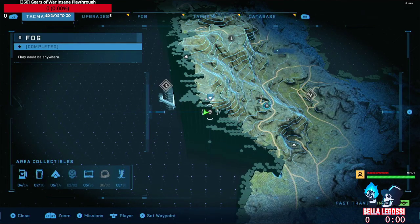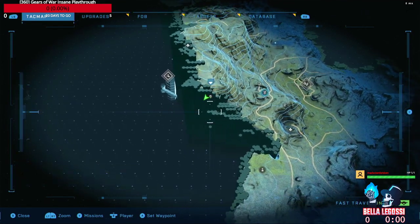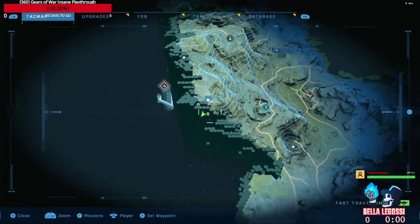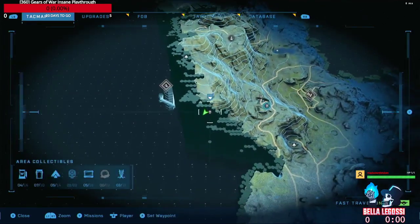This is precisely where the skull is on the map. Right down there is where you found the footpath and then walked under this to find the plushie, which then had the skull above it.